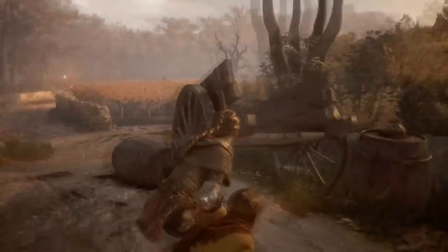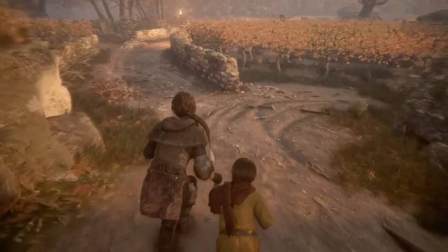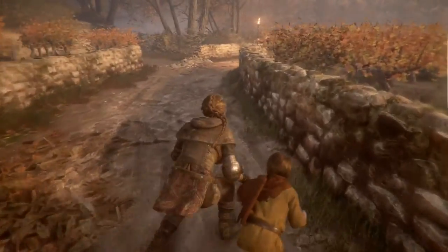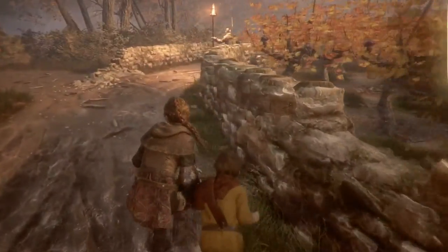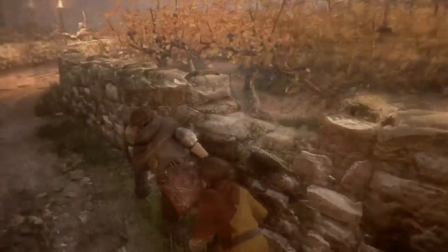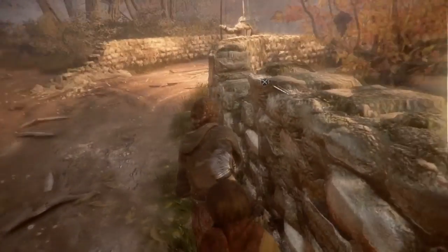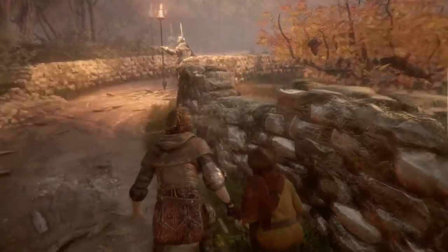So we're probably supposed to go around that way but there are two guards there. We have a couple of ways to get through this apparently. Where does this take us anyway? It kind of seems like there are multiple ways to get through this area — we either go through here or go around.